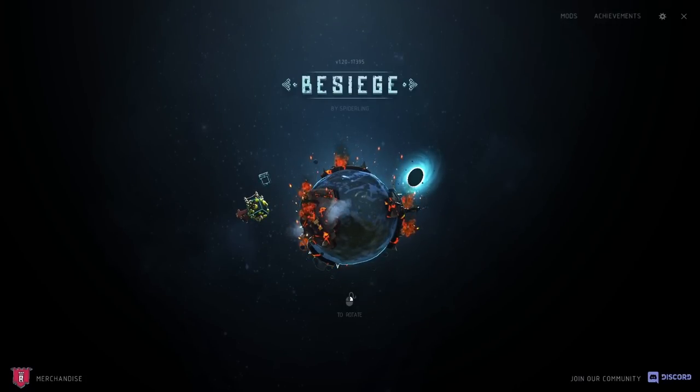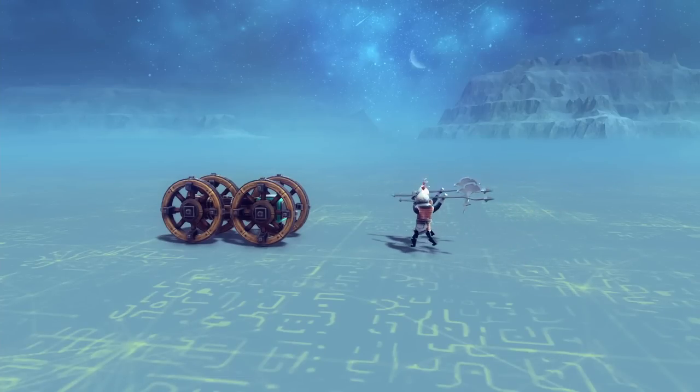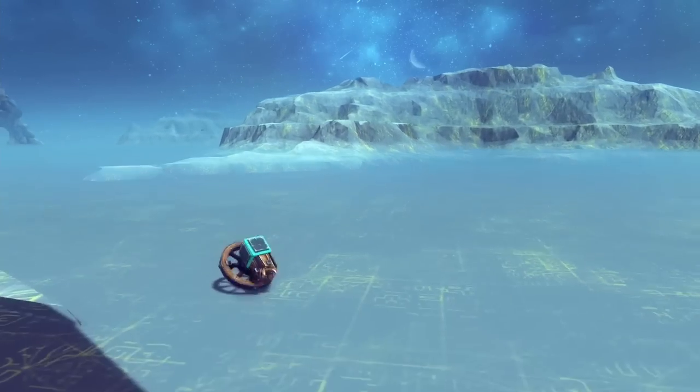Hey guys, today I'm back into Siege, and I want to try making an engine powered by enemy units. These guys can impart a little bit of force when they hit you, so I'm thinking it should be possible to harness this inconsistent motion to power a car. So let's get right into it.